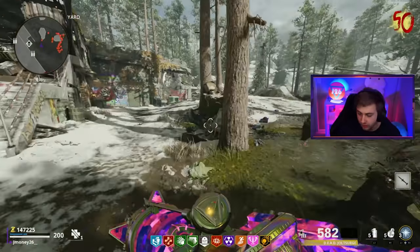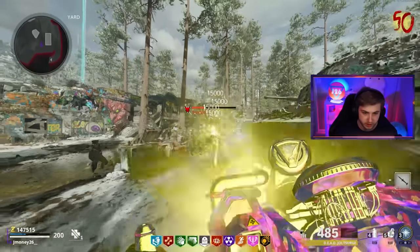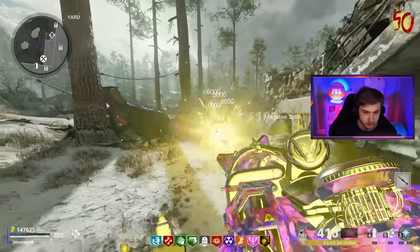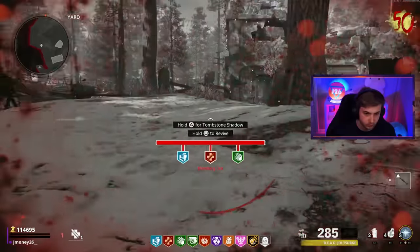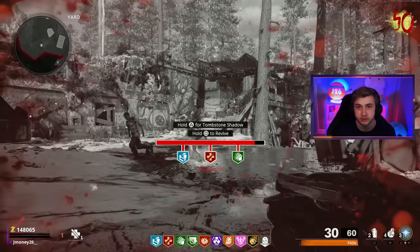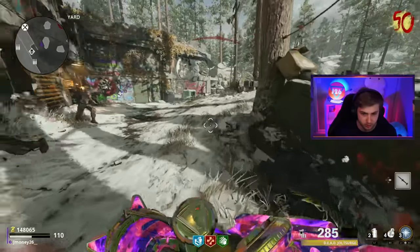We've actually made it to round 50. So far so good — still haven't gone down, knock on wood. What I've been doing is trying to stun the Megaton so I can get like a full blast on them and give them the split pause. That seems like the only way to really take these guys out without it being an issue. As soon as I say I haven't gone down — guess what happened? Went down. It was fucked up and extremely difficult without any sort of upgrades.